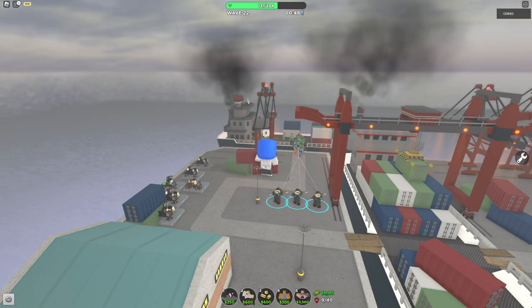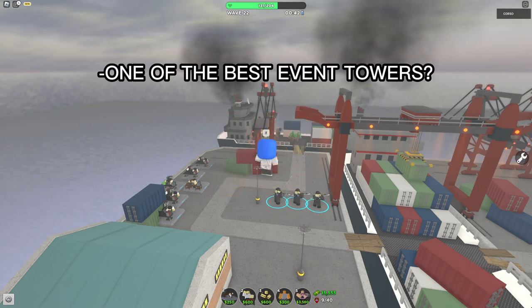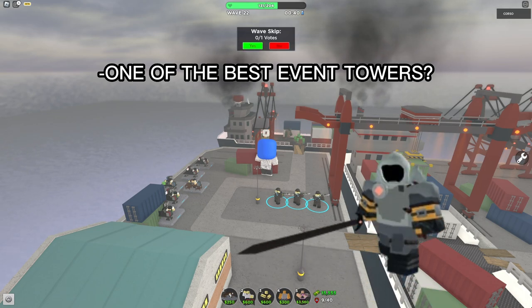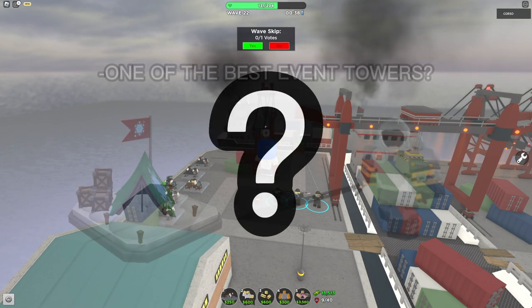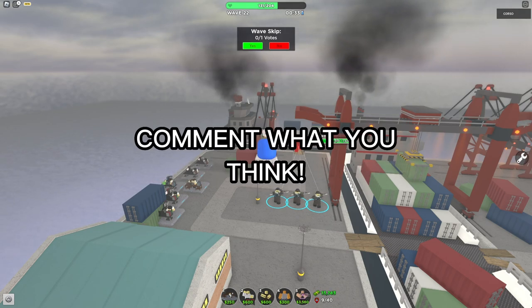Because of how powerful it is and the vast variety of uses for it, I'm going to rank the Archer as an A tier tower. It seems to be one of the best event towers in the game, potentially rivaling the Gladiator and the Elf Camp. But what do you think — is Archer going to be the new meta tower, or do you think it still needs to be buffed? Let me know in the comments down below.